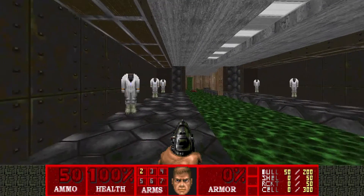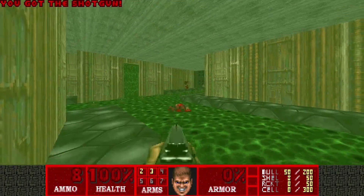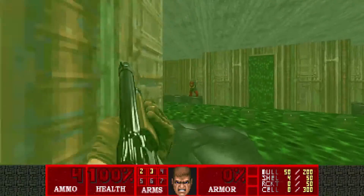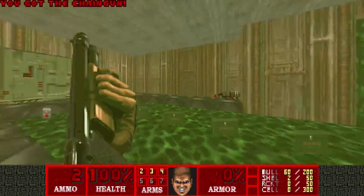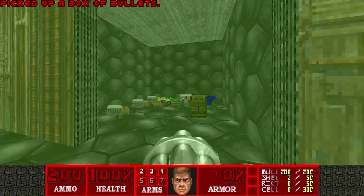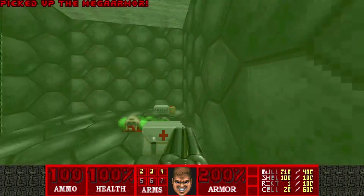Hey, the Rise of the Triad music is back. So the first thing we're gonna do here is grab the shotgun, take on the chaingunners. And once they're dead, we can open up this non-secret wall. It's not a secret for some reason, but it has some very nice goodies like a backpack, super shotgun shells, and mega armor.